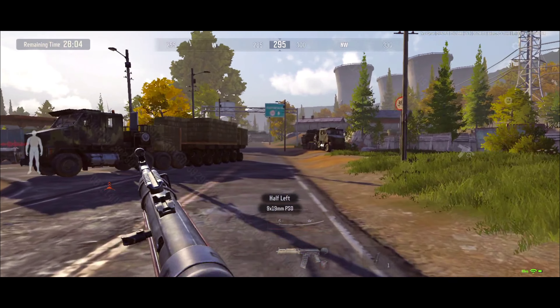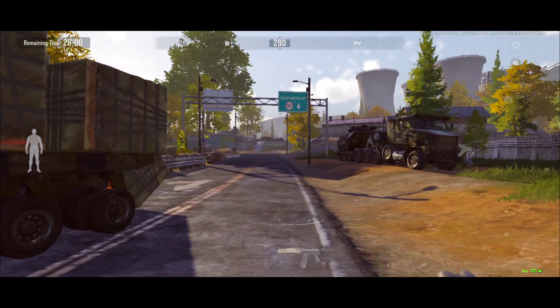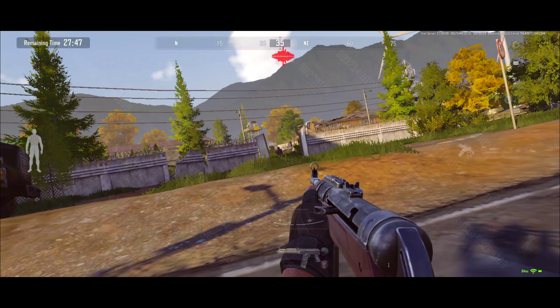Now for checking ammo while running. Use the same weapon switch sequence. After switching, quickly press the ammo check button to see your current ammunition. This method lets you keep track of your ammo without slowing down. Mastering this technique helps maintain awareness of your ammunition during combat.